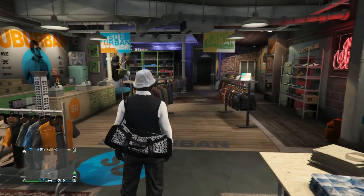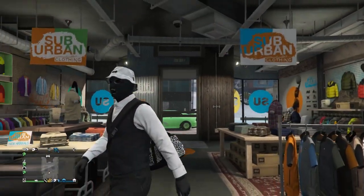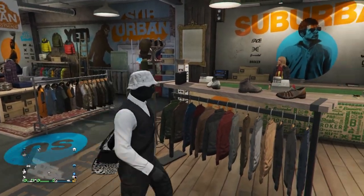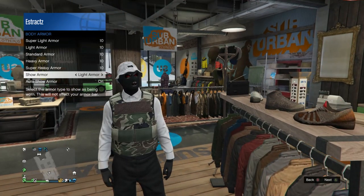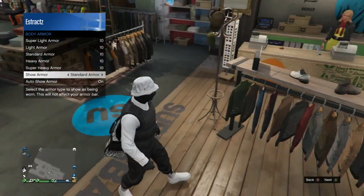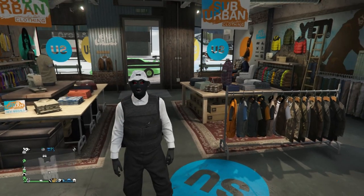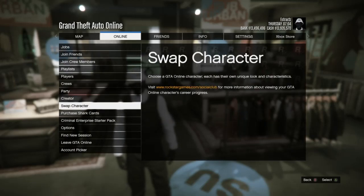For the eighth glitch, I'm going to show you how to get this duffel bag, or four other different colored duffel bags — opened just like this white and black one. First you need an outfit where you're able to put a vest or black bulletproof vest over it. Pull up your interaction menu, go to inventory, scroll to body armor, and set show armor — make sure you're wearing the armor with the outfit. Then go ahead and swap to your female character — don't worry, you won't lose your outfits.